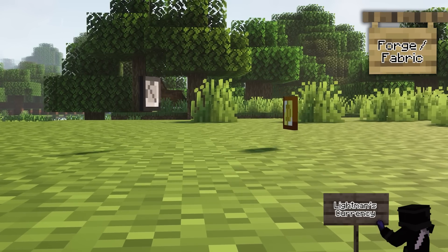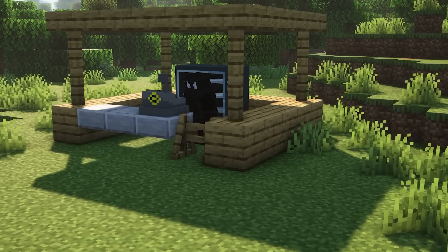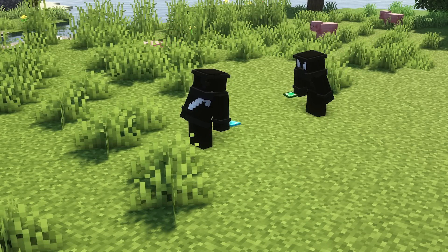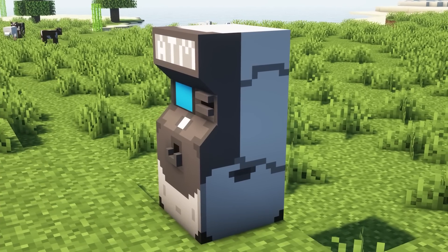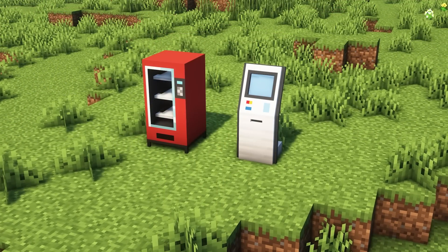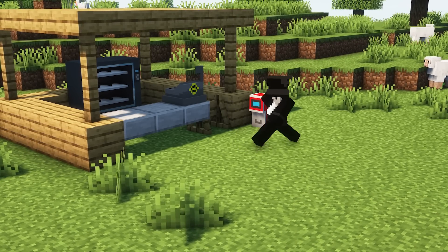Lightman's Currency adds coins into Minecraft with different variants. This mod is multiplayer supported and is designed so you can trade with your friends, as well as set up your own shop. Friends could then come into the shop and buy items from you with their coins, and the different variants include copper, iron, gold, emerald, diamond, and netherite. This mod adds many blocks and other things relating to money, including ATMs, bank accounts, converting coins, and more. Even if you don't want to use the full system, it can be used as decoration as the designs of each block are very well made.